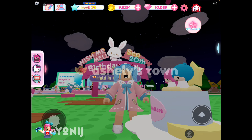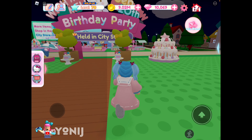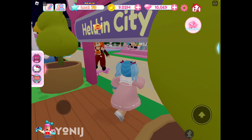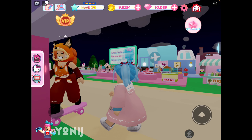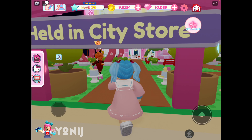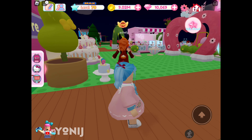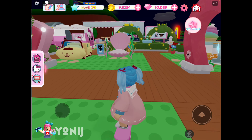Hey gamers, we are back! Today we are visiting Ashley's town in My Hello Kitty Cafe. What is she doing? Oh, I love that look! What is that outfit, Ashley? So cute — are you a raccoon or something? Outside, she got the first floor unlocked already, which is pretty cute.